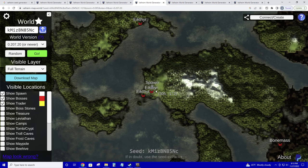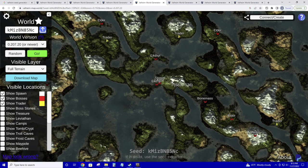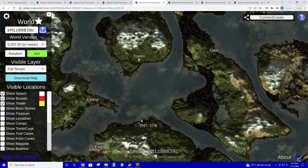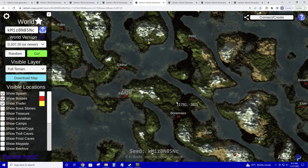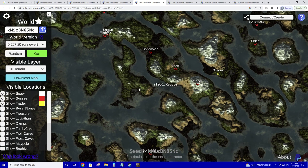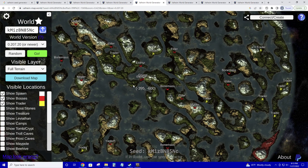Here's another one — here's our spawn and our first boss. The only problem again is getting to Elder, but this is probably your best route: you'll pass through just a little bit of swamp and then you're there. You could pick up the Trader on the way, and then Bonemass, Moder, and Yagluth aren't too terribly far either. This wouldn't be a bad map to start on.